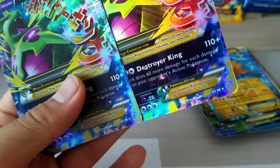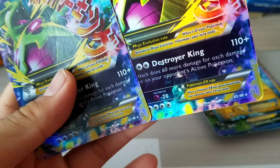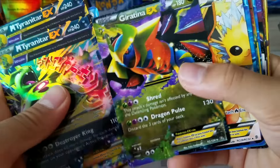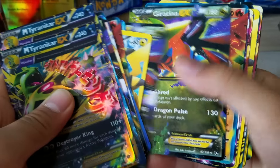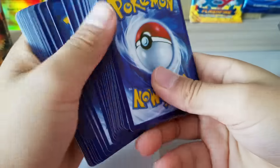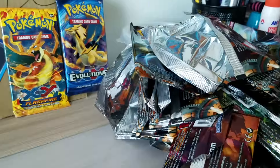They look so real, legit. Okay so let's do a recap of the EXes — Tyranitar, Tyranitar, Zapdos, Lugia, Giratina. I'm gonna skip through them because there are too many. Don't you know how many EXes there are? But yeah, that's how many packs — it's like a pack a mountain.